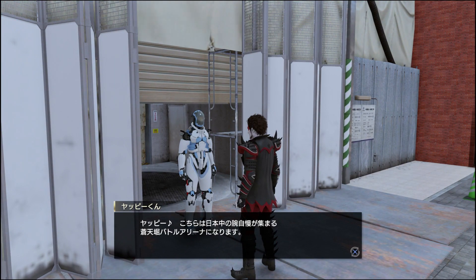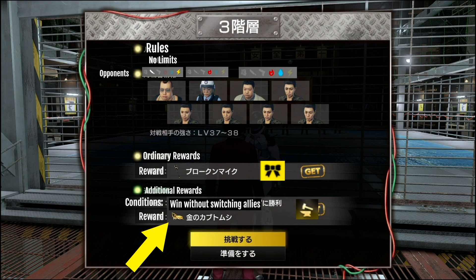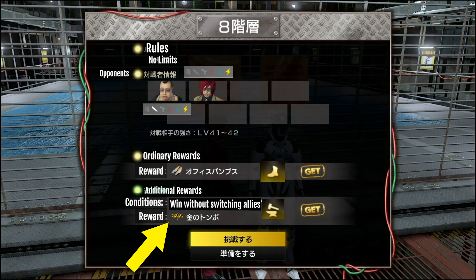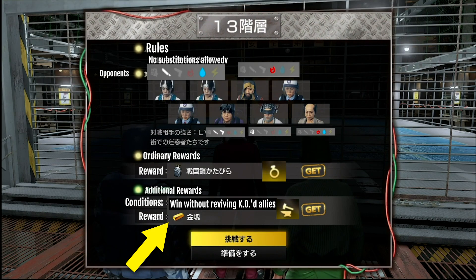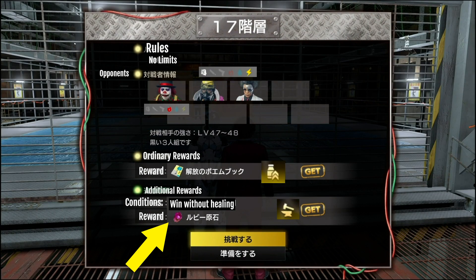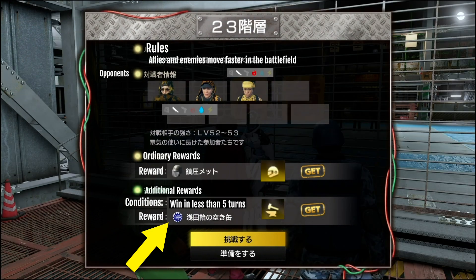Golden bugs can be obtained as additional rewards in the first 10 floors of the Arena, which is open after you get to chapter 12. Other materials you can get in the Arena are: High Density Heavy Metal in floor 11, Silver Bar in floor 12, Gold Bar in floor 13, Pearls in floor 14, Platinum Ore in floor 16, Ruby Ore in floor 17, Sapphire Ore in floor 18, Diamond Ore in floor 19, and Empty Can of Asada Candy in floors 21, 23, 25, and 27.